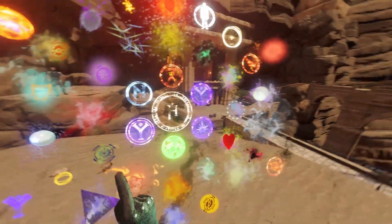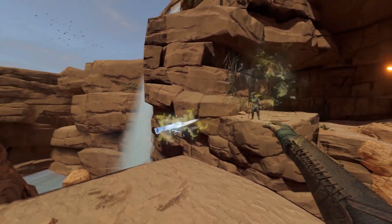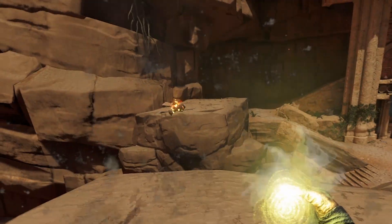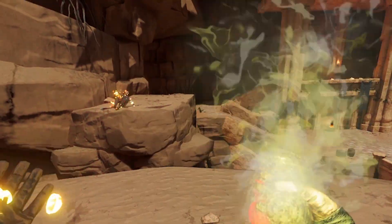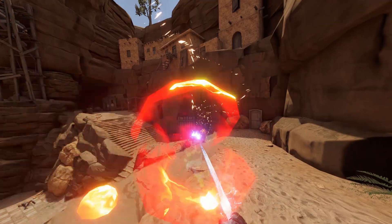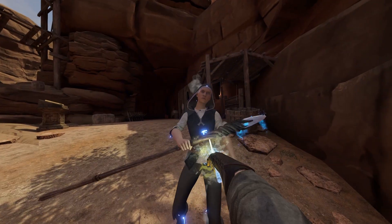Let me pull something up here. I'm not exactly sure what any of these do, so let's pick this thing. A dagger — okay, a lightning dagger. Did he just burn himself to death? I think so! All right, so we have an electrified dagger. Let's see what it does.